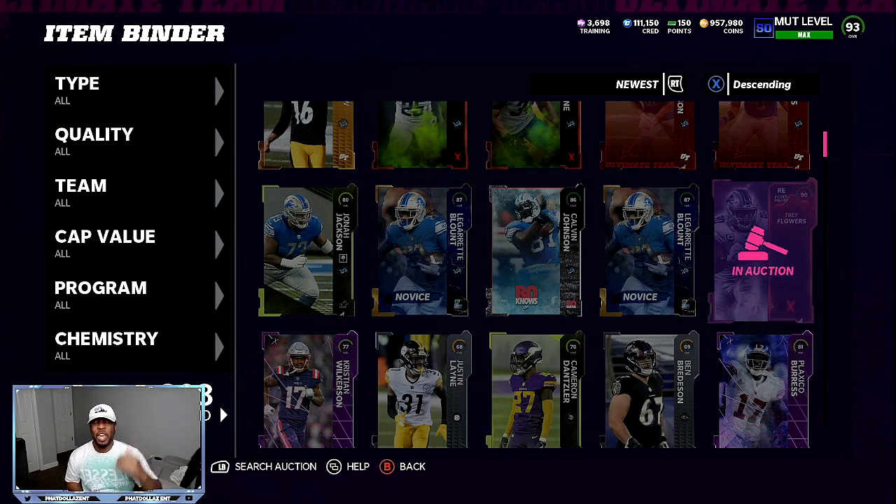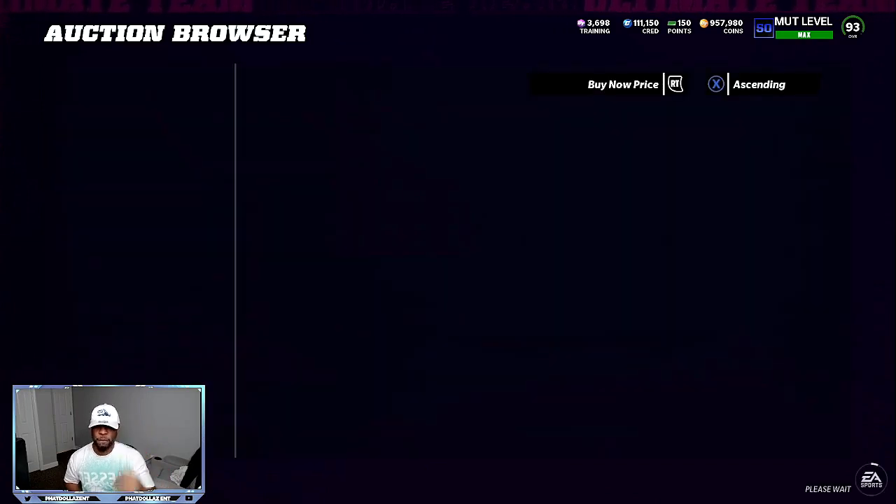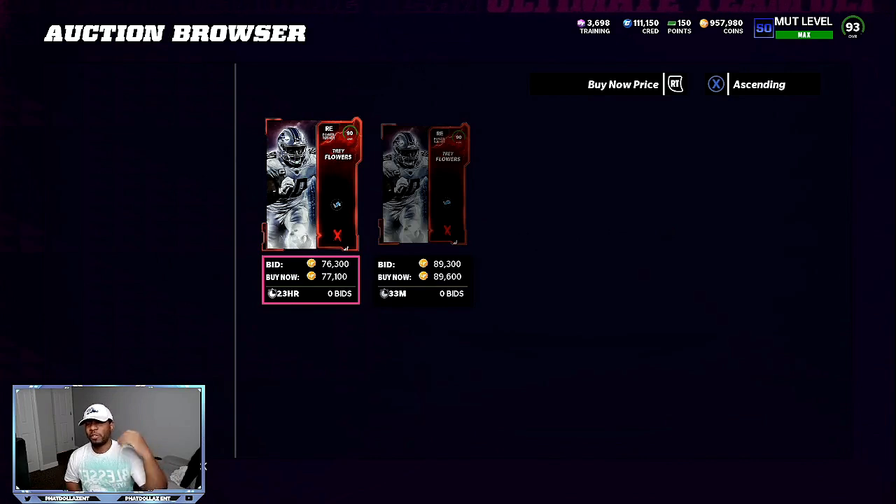The new team diamonds is released and we got a reveal of the playoff content. The first thing you want to do is snipe cards and repost. So this 90 overall Trey Flowers — right now you can repost him for about 74 to 75,000 coins. Just yesterday you could have got this same card for about 20 to 23,000 coins. I bought this card for about 62,000 coins and reposted him for about 77,000 coins. That's an easy 6 to 7,000 coin profit.